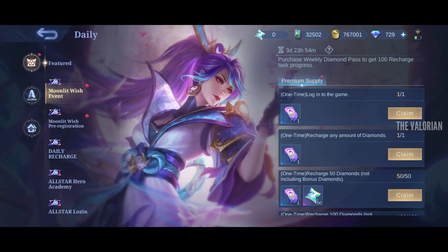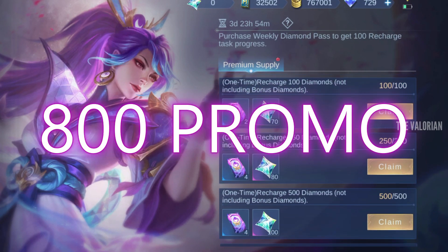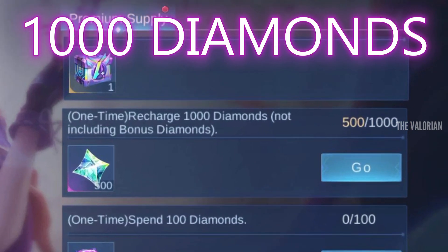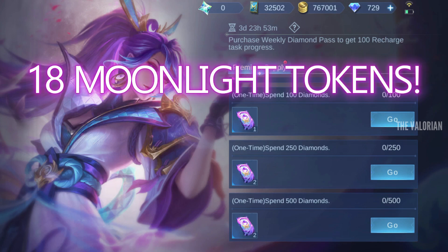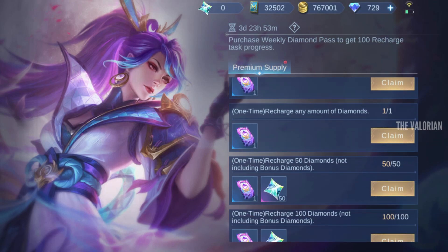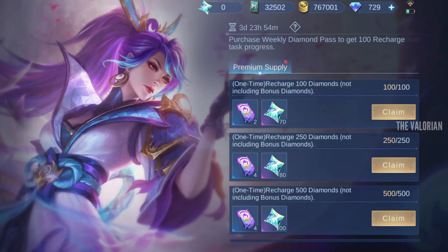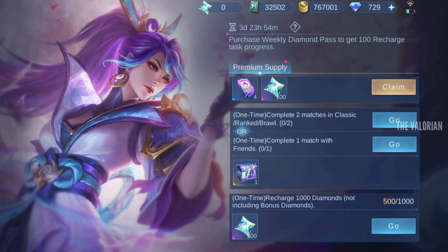Let's start with how many promo diamonds we can get. In total we can get 800 promos, and for that you have to recharge 1000 diamonds. For Moonlight tokens, we can get a total of 18 tokens — to get all the tokens you just have to recharge 500 diamonds and spend 500 diamonds anywhere you want. By recharging only 500 diamonds you will only get 300 promos.